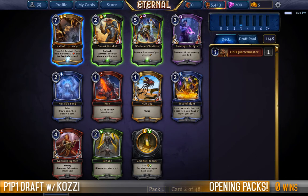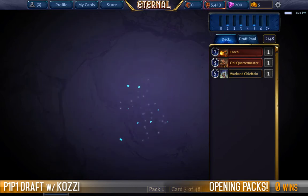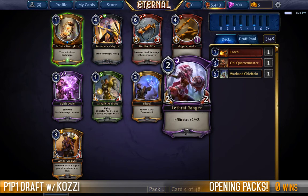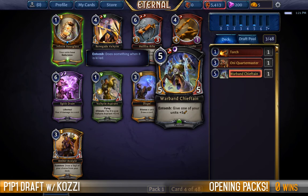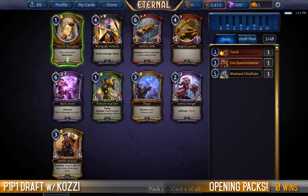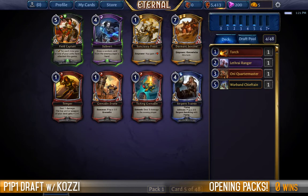Whilst it's not necessarily the most spiky of reasons, I think it's probably the most appropriate one for this video series. Warband Chieftain is amazing if we do happen to get into those colors, and a Torch being third pick keeps me optimistic. We have an interesting choice here between the Valkyrie and the Ranger. The Ranger allows me to stay on my Stone Sky plan. Valkyrie is a phenomenal card for Rekano but it forces me into a different color that loses the Chieftain, so the Ranger is still a close pick and I'm happy to take it.